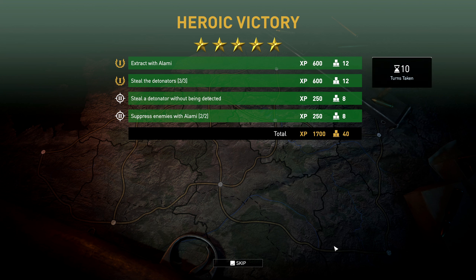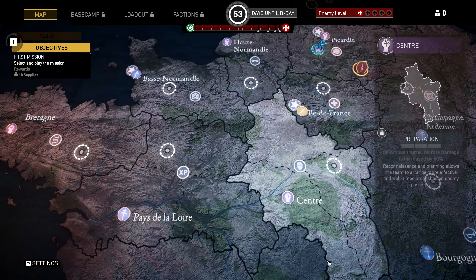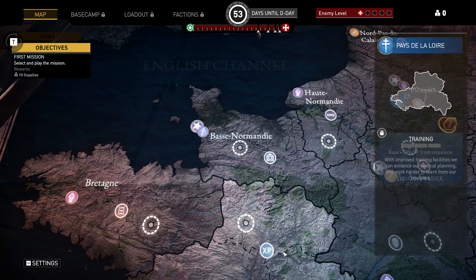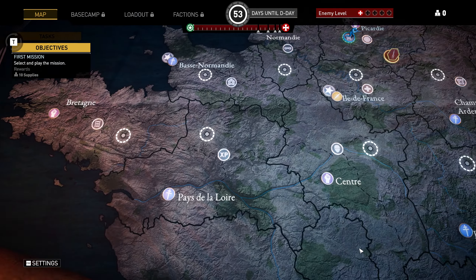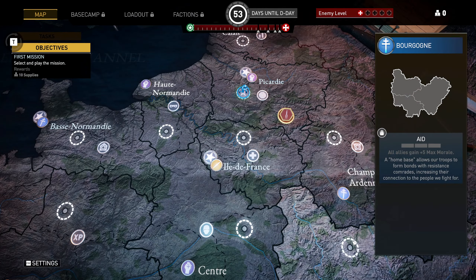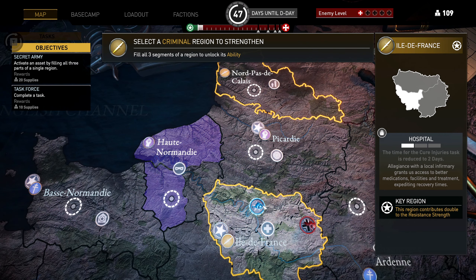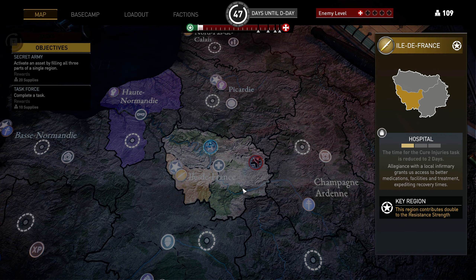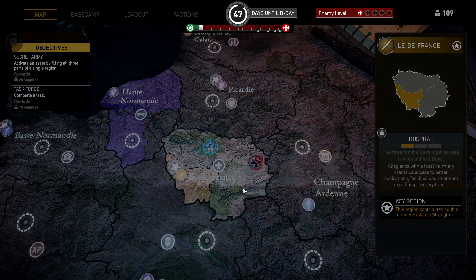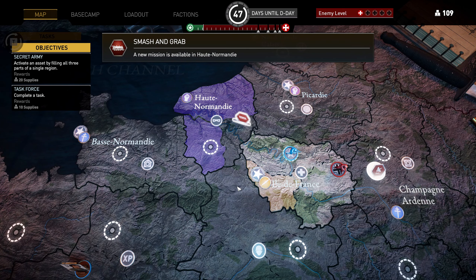Let's look at the campaign map. The map is split into ten segments, each associated with one of three factions noted by their equivalent pins. By completing missions in a region you may strengthen it, adding a point towards your D-Day support. Strengthening a region three times unlocks its special ability — these can vary dramatically, giving very different bonuses. Ultimately, strengthening as many regions as possible is how you win the campaign.